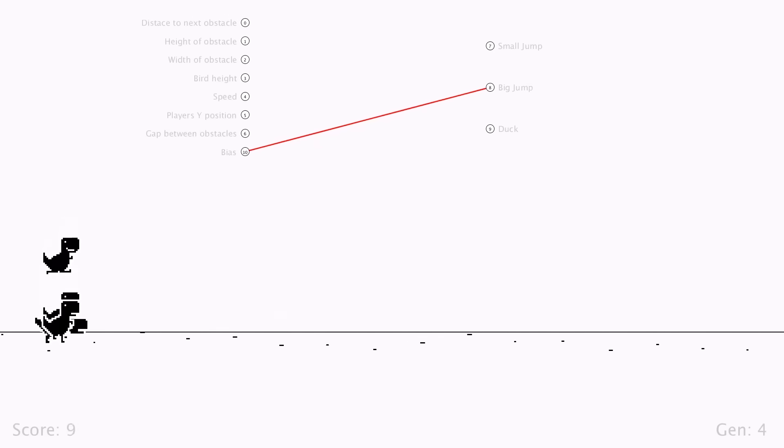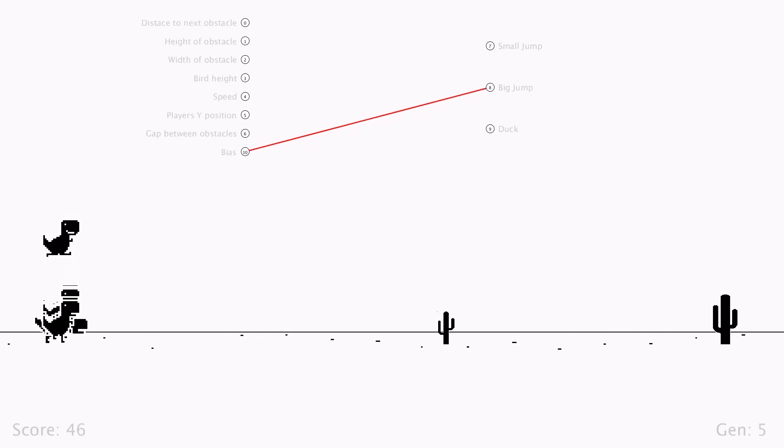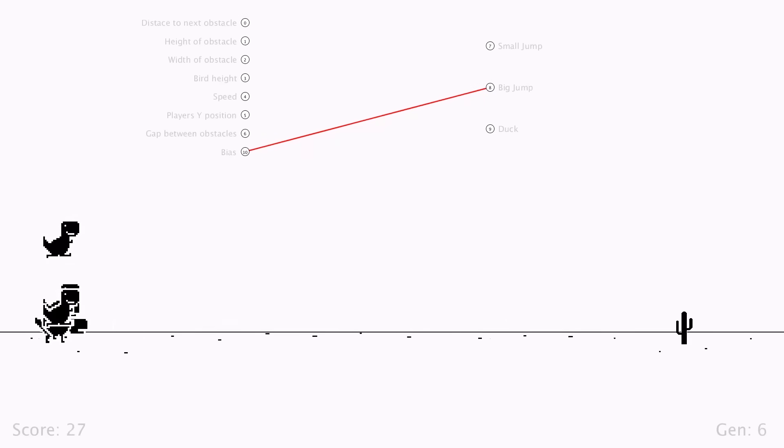The first few generations is just the players holding down the jump button, which is a decent strategy if you suck. And as you can imagine, at this point it's just about luck. They don't care about where the obstacles are — they're just hoping they match up with their jumping cycles.